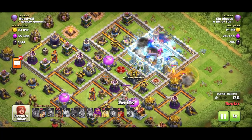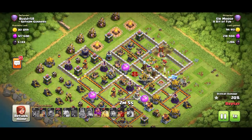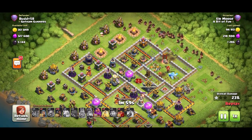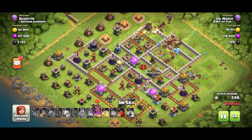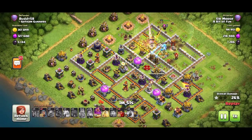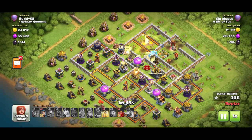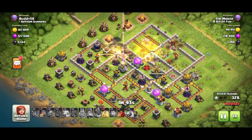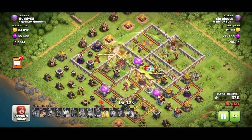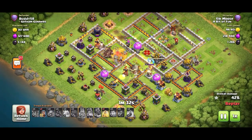The town hall looks like it will be taken down — great, it's activated. The PEKKA is doing a good job, and the town hall is down. Stage one complete. Now, thinking about where to put the hogs for a chance at three stars. This base is perfect because it has single-target inferno towers — any base using single-target infernos is really susceptible to being three-starred by this attack.